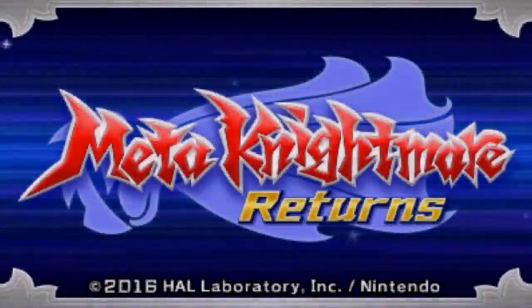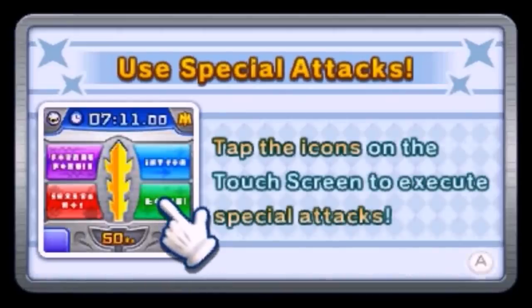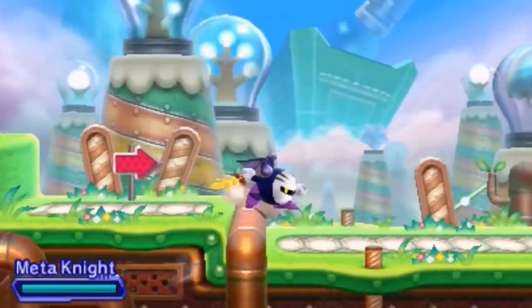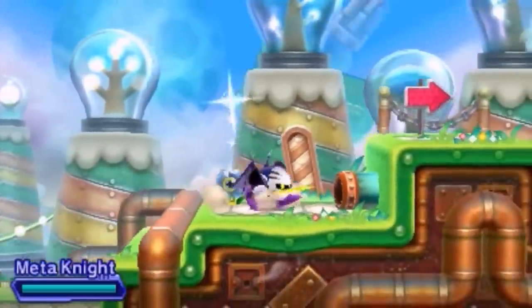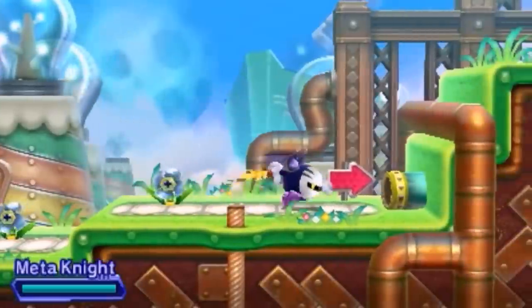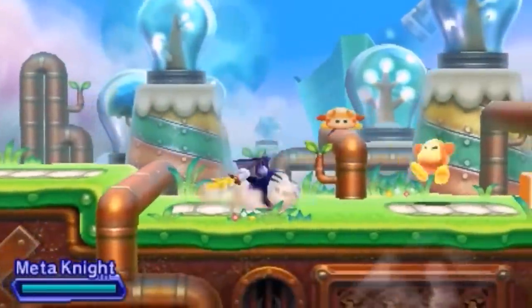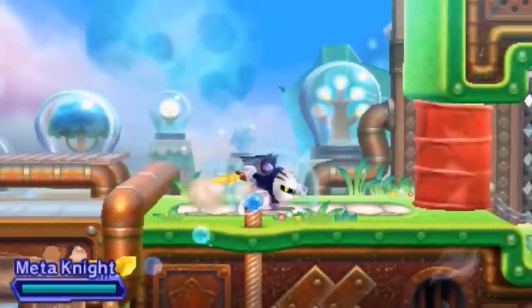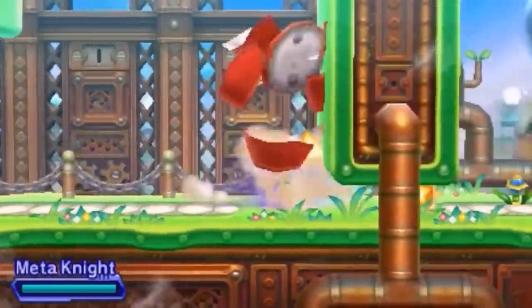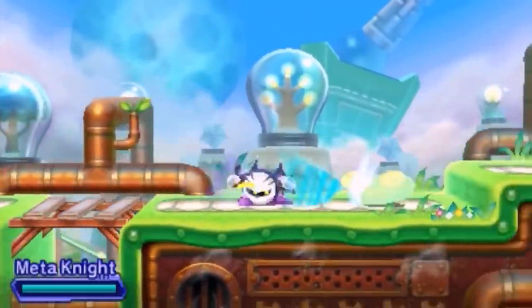Before announcing the number 1 entry, here are some honorable mentions. Originally, the number 10 entry was going to be a $200 bounty on Kirby Planet Robobot for finding a glitch in Meta Nightmare Returns mode, but contact couldn't be made with the person running the bounty. Also in the description, additional bounties that are yet to be claimed are listed with links for each one — they are in a Google Sheets document that will be updated as much as possible. If there are bounties missed, feel free to DM them on Twitter to be added to the document.